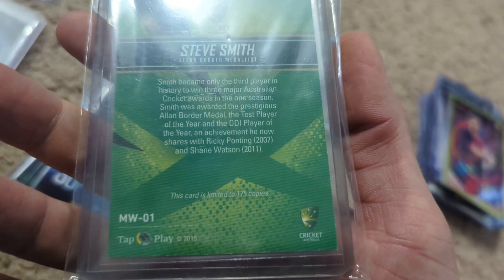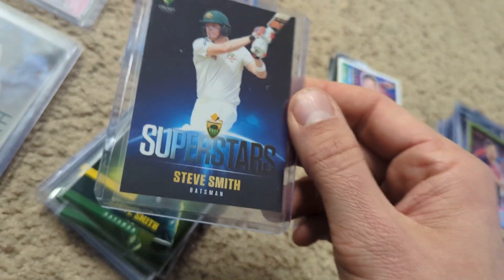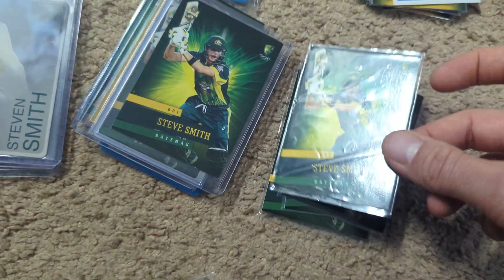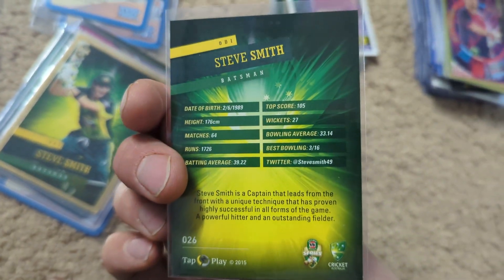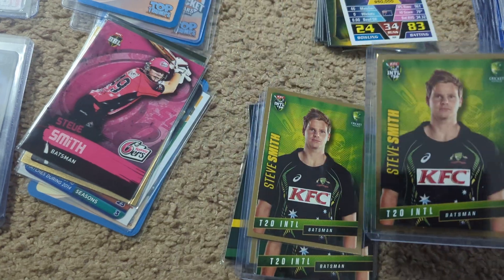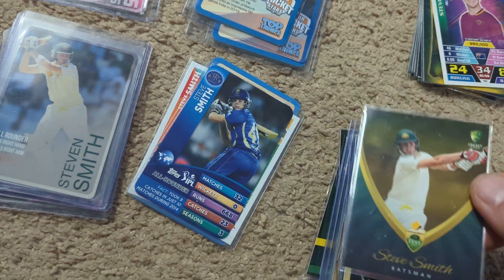This one here is another pretty rare one, limited to 175 copies — unfortunately not serial numbered, but definitely hard to get. The Superstars card is also very limited; it doesn't tell you how many copies, but I don't think there were more than a few hundred issued. Those were pretty hard to find in packs. Then looking at the base cards, there's the silver version — this one doesn't have a code on the back — and then the gold version. There's also an International T20 gold, another gold version, and this one is with his Big Bash League team, the Sixers.